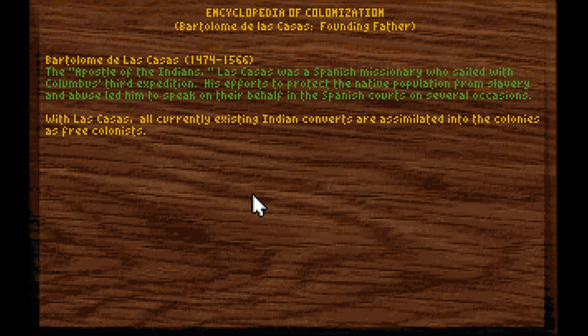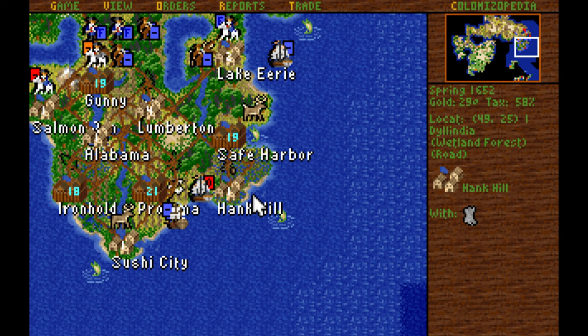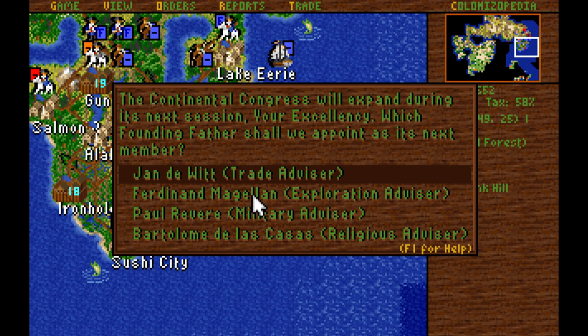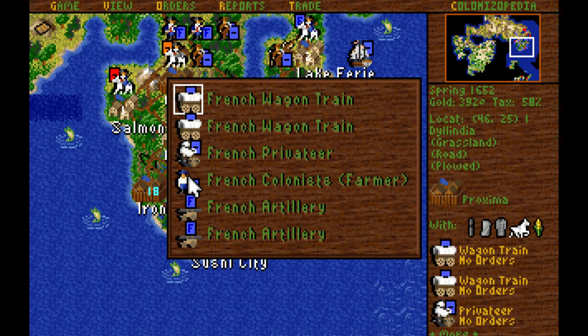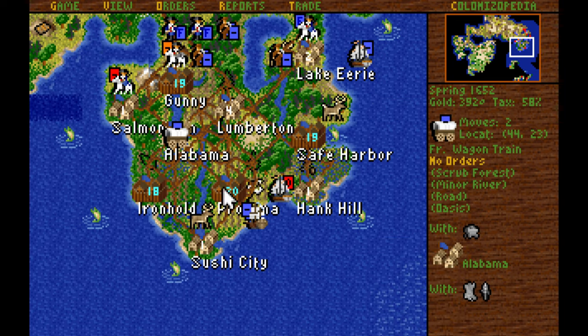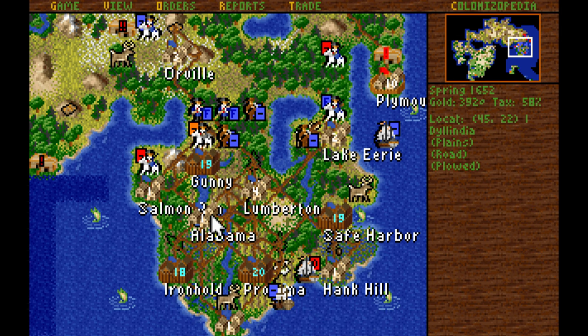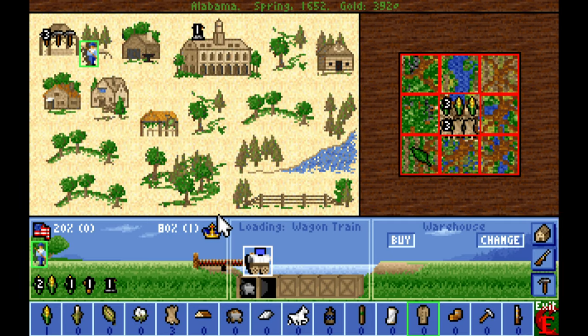All current Indian converts become free colonists — we don't have any at all. I don't want to take up arms; I have a standing army and I don't want to trade in foreign colonies. With the education of our first farmer in Proxima in quite a while, we're going to send him north to Farmville on the next turn — we might equip him with horses to make that trip.